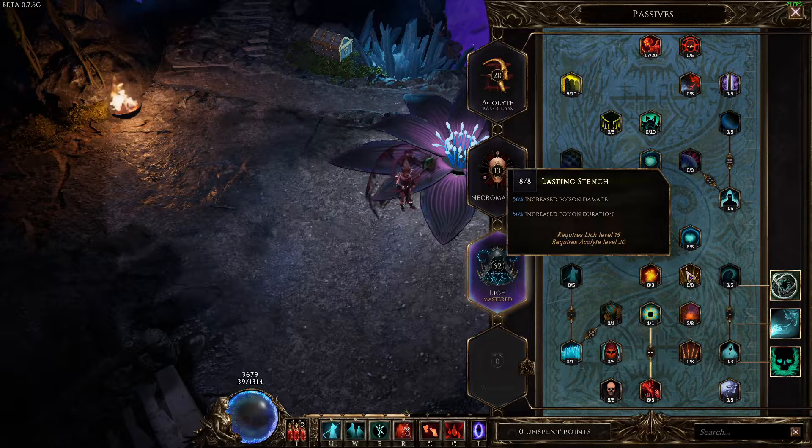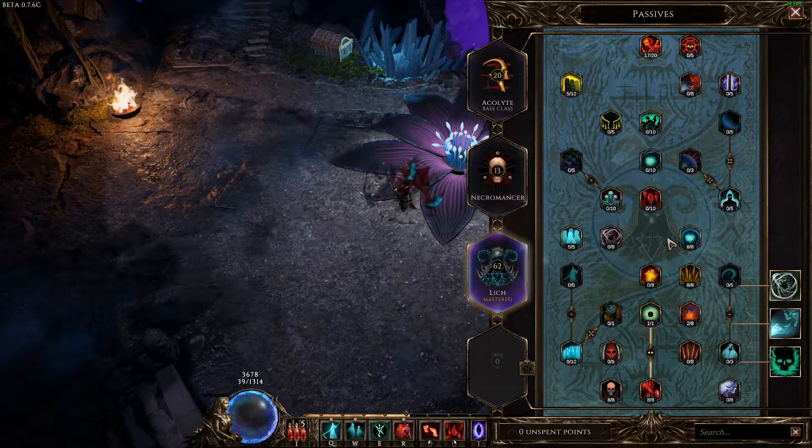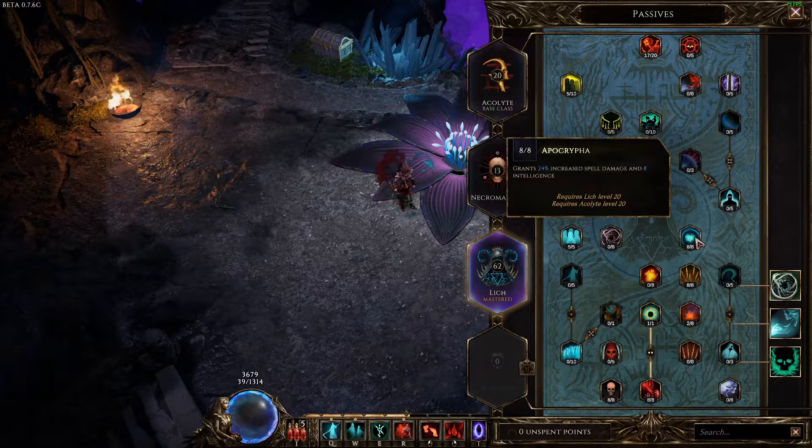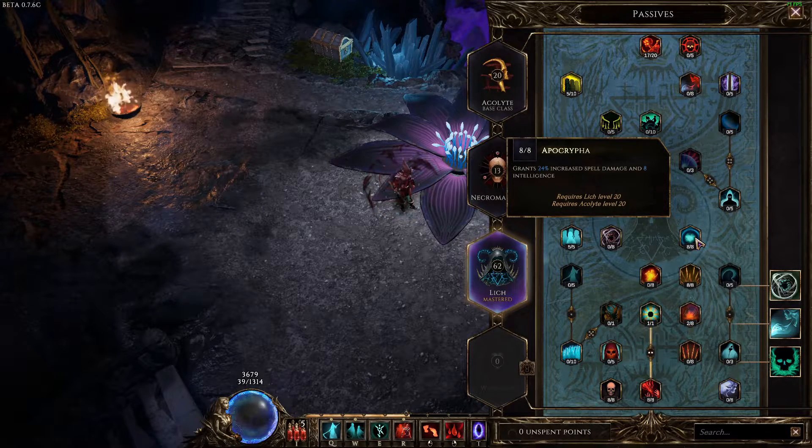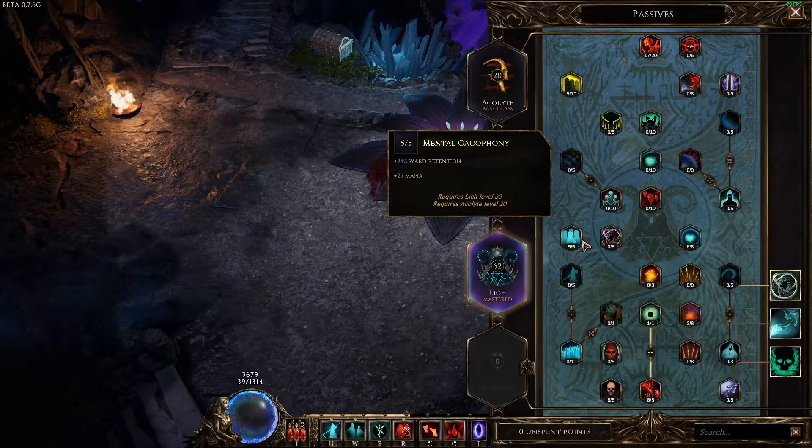Take eight points in Survive the Cruel for 40 health — this has the negative effect of spell damage leeching health, which we don't want. That's okay because we're going to take Hollow Lich, which turns all sources of health leech into increased damage at ten times their value — so it's a nice offensive buff from a defensive node. From there, take two points in Desolation for increased damage over time.